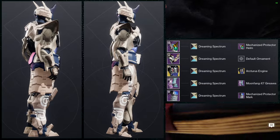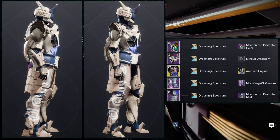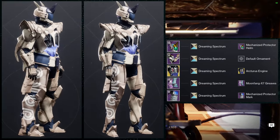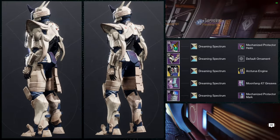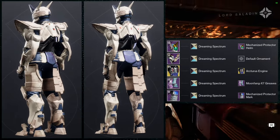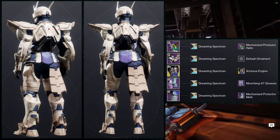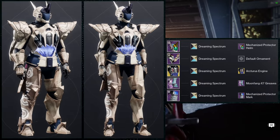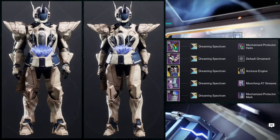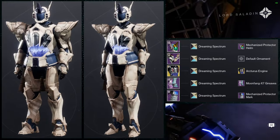For the next set we're using the arms, and I went for more of a Gundam look. We're using the Mechanized Protector Helm with the Mechanized Protector Mark, Moonfang-X7 Greaves, the Hollow Fire Heart chest piece, and the Arcturus Engine arms — very angular and pointy, which was the goal. That said, I'd probably switch out the Mechanized Protector Mark for the Moonfang-X7 Mark, because it's more angular. The Mechanized Protector Mark is a little bulkier than I imagined, and the Dreaming Spectrum plates on it look a bit off compared to everything else.